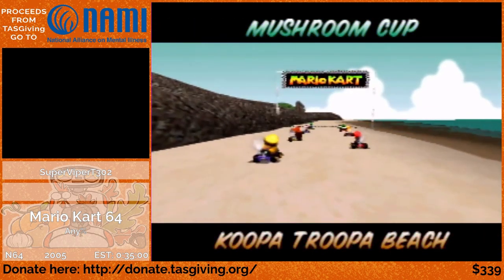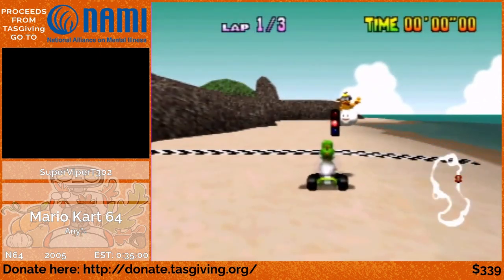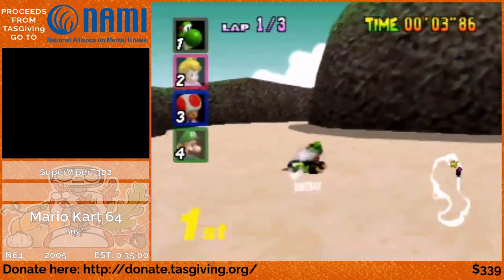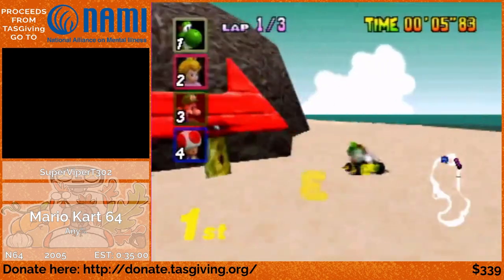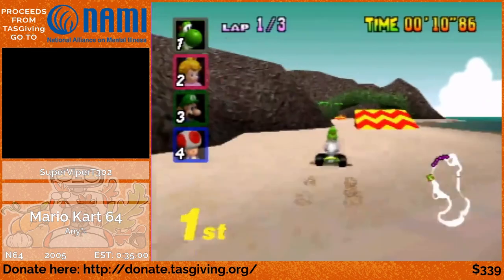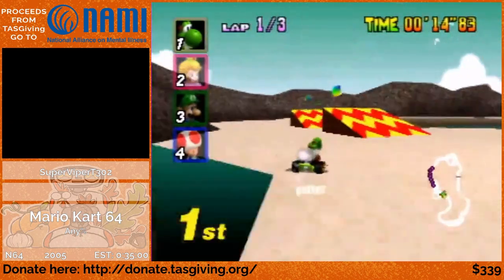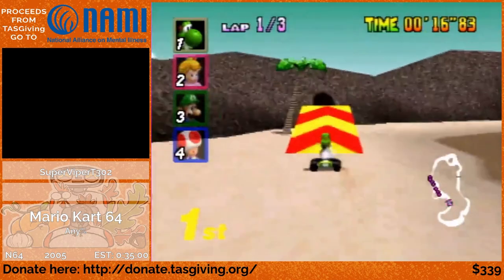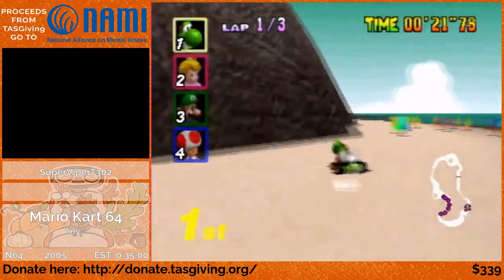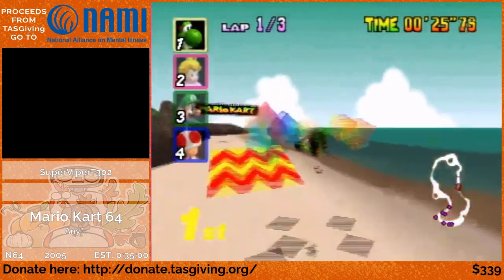Next up is Koopa Troopa Beach. This track is also going to be non-shortcut, although there are a couple of timesavers. Going around the left side of this rock is actually faster than going around the right by a little bit. Coming up we have this little tunnel jump — this was actually built into the course, so it does not qualify as a skip. It would be allowed in a no-skips run. And coming up is a glitch that also does not classify as that, if I can pull this off.